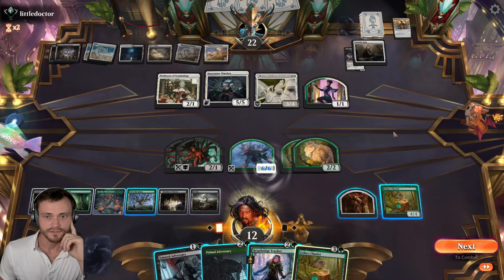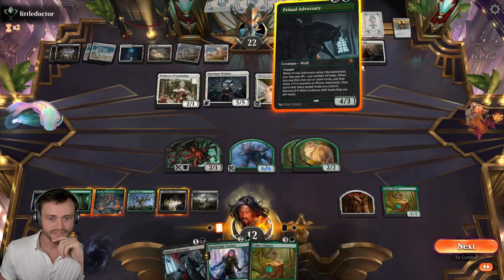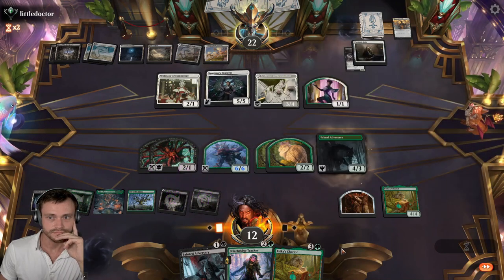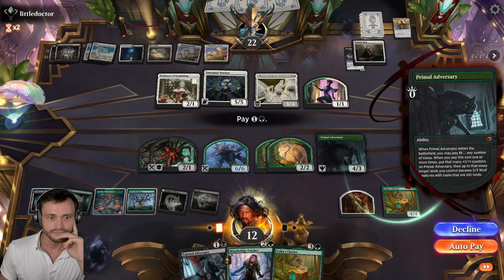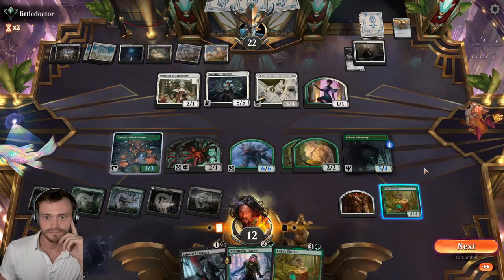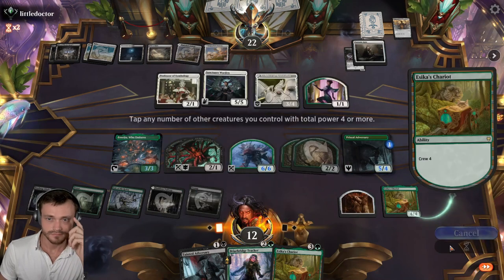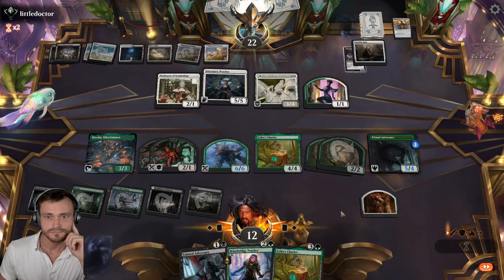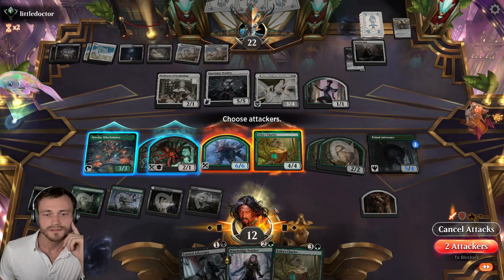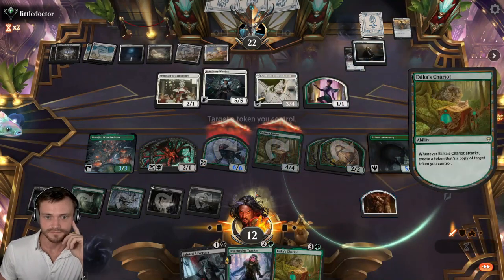We have to land anyway though. I think we feel good here — you're pretty big as well. Do we get him with you? We get a copy off — yeah, let's do it. We have another Chariot next turn.